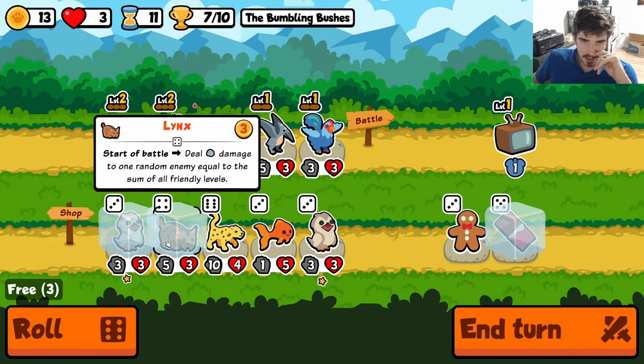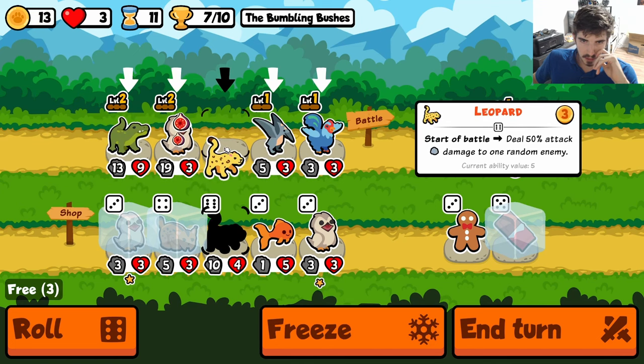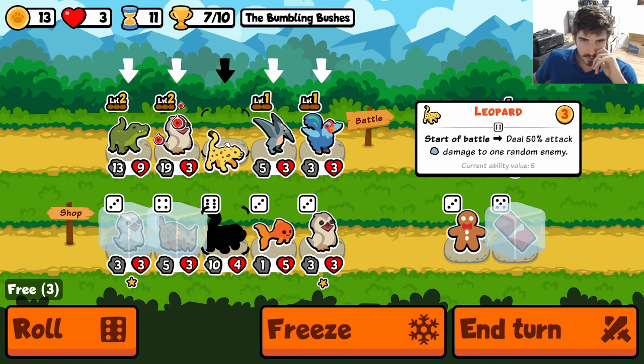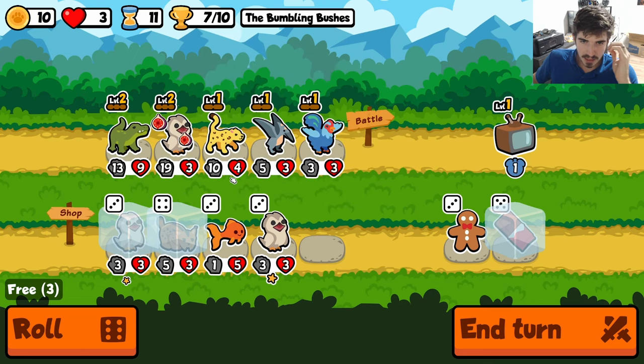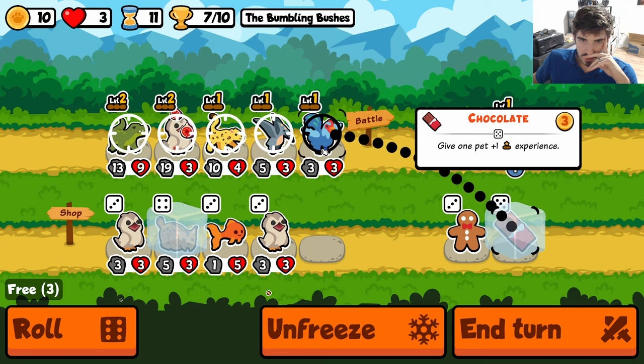Here's where we have to make our decision. Are we keeping the Patoo or are we going leopard/lynx? We could get level three Patoo, but I think we need to pivot. If we're going to make this work, I feel like we need to get the lynx in here — really show off the build, show off our Brahma Chicken synergies.